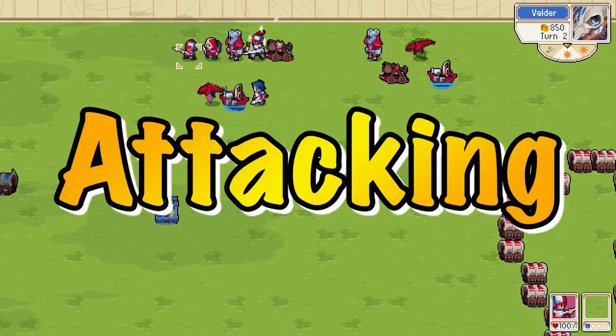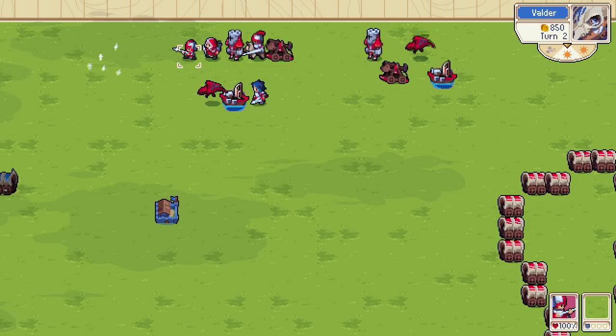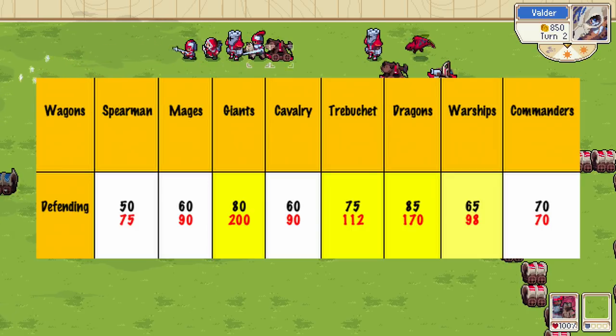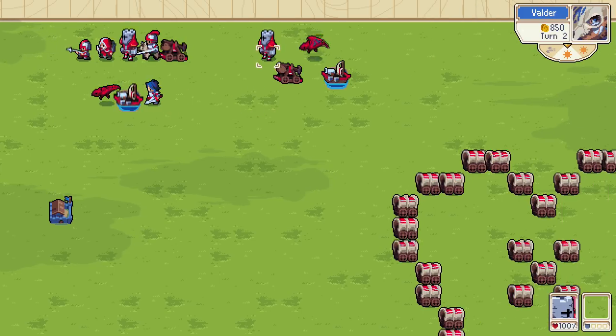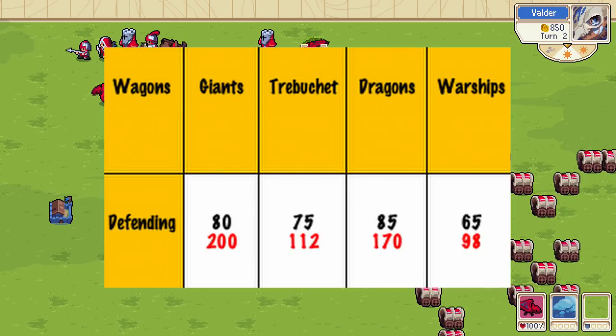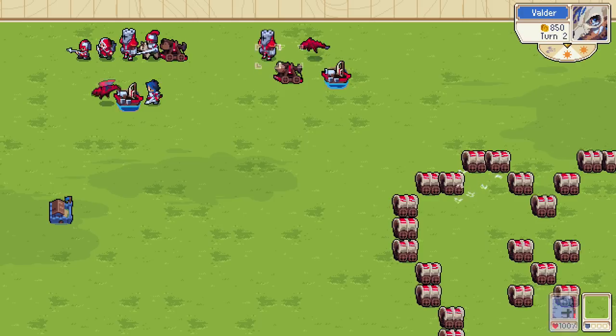Wagons can't attack — it would be pretty cool if they did, but they can't — so we're just going to look at the damage and how units defend against them. Spearmen, mages, giants, cavalry, trebuchets, dragons, warships, and commanders will all deal 50 or more damage. Giants, trebuchets, and dragons will always destroy them with critical hits. Warships deal 98 on a critical, so that can go down to 93 or over 100.